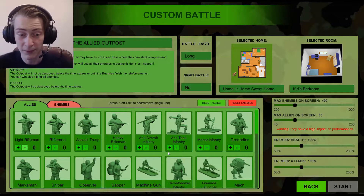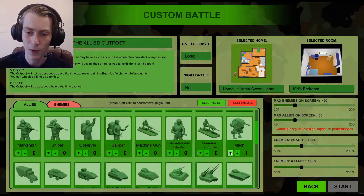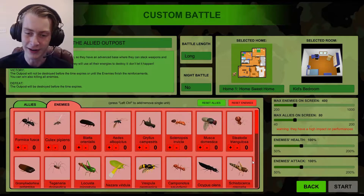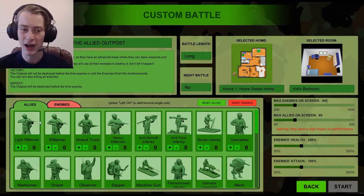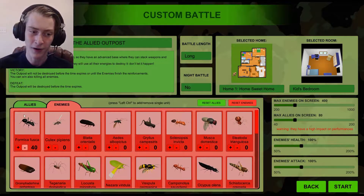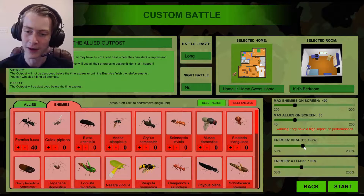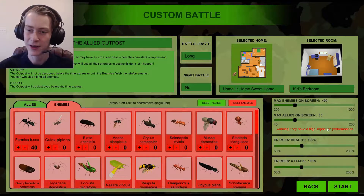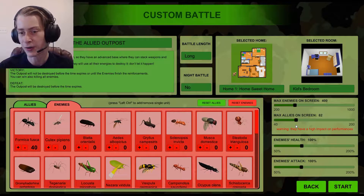Anyway, in this game you can just get as many soldiers as you want. For example, let's say one mech versus — how many bugs do I want? If you want to switch between how many soldiers you get and how many soldiers the enemy gets, you just go to these two tabs. Let's go 40, 40 of these basic ants. There are some other settings over here — this is more just like in-battle stuff, like you can set the health of the enemies to make it harder or easier. You can also set the enemy's attacks, how much damage they do.